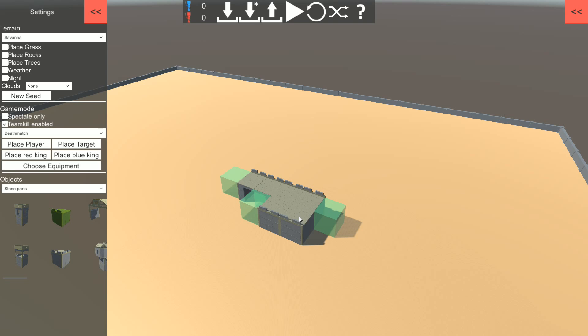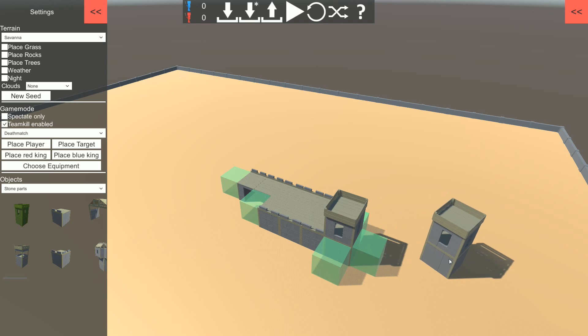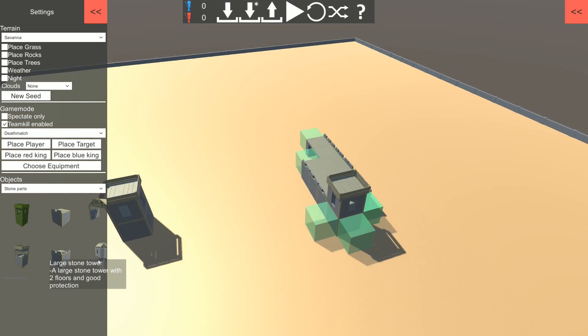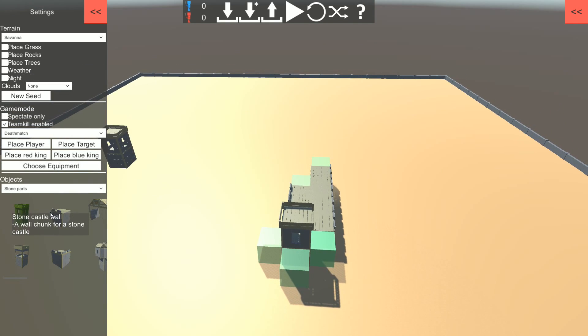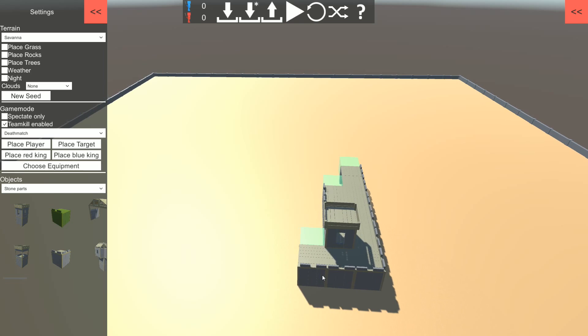We're gonna make some tough walls like this. As for the towers, I'm gonna put the towers like this — only one tower, but the tower is gonna be protected by a line of walls. How about that?